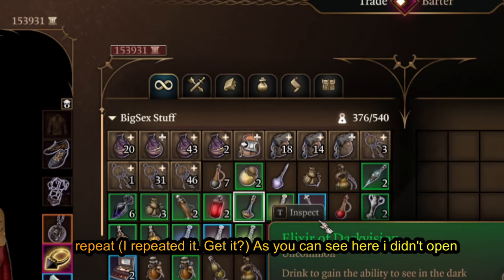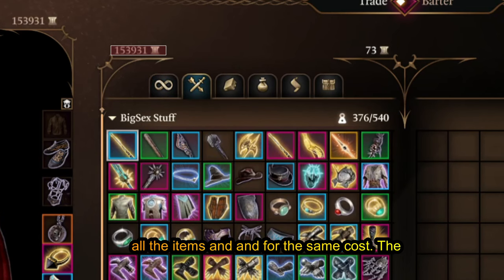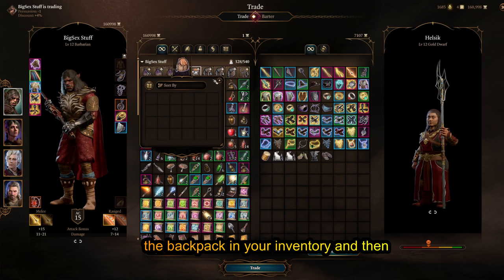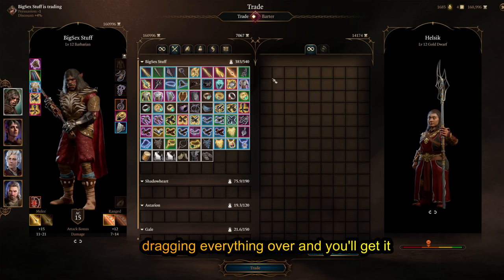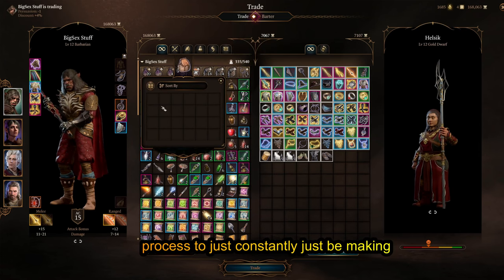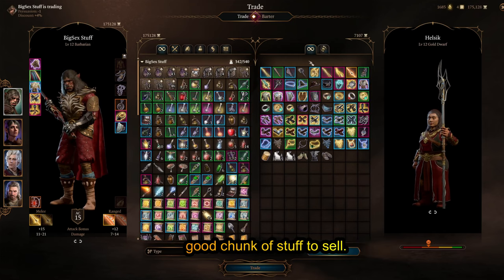As you can see here, I didn't open the backpack and I basically just bought all the items for the same cost. The only way this method works is by opening the backpack in your inventory and then dragging everything over — and you'll get it for next to nothing. It's a very silly workaround and you can just repeat the process to constantly be making money back to back, as long as you have a good chunk of stuff to sell.